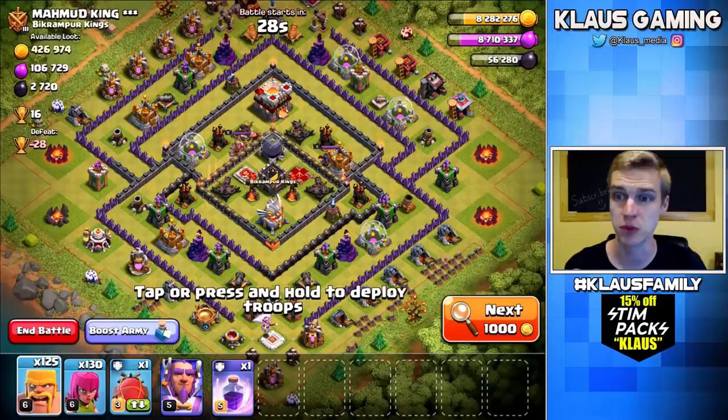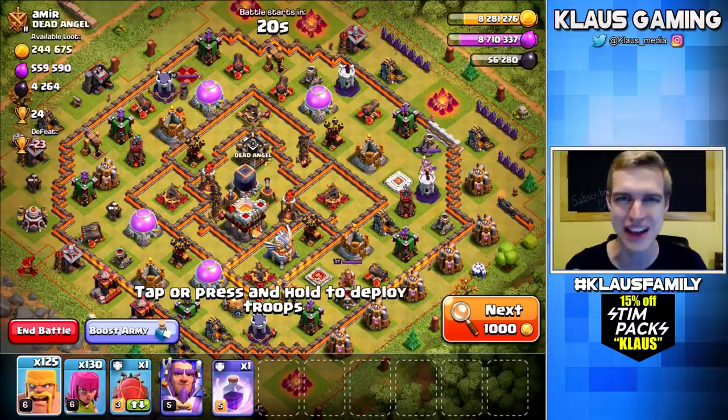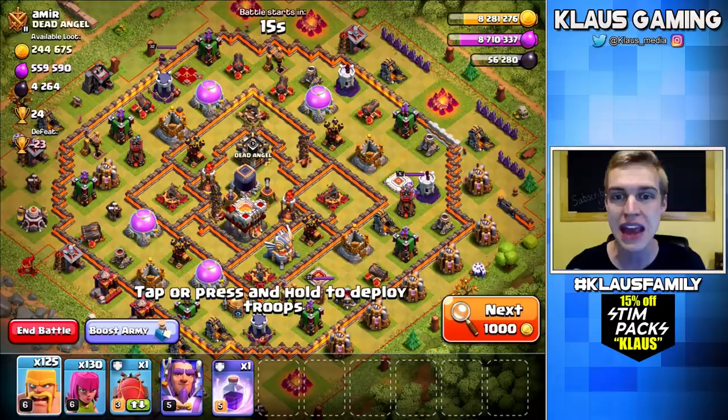I still have no Electro Dragon. The first live raid we did today was not so good, but what we really need to do is hit 290,000 Elixir. This one's got a lot but it's all in the storages — just like last episode, you've got to be careful when hitting these bases. Don't just look at the numbers on the top left-hand side of your screen; look at the base and decide, can I hit this with my army? And this one I can't.